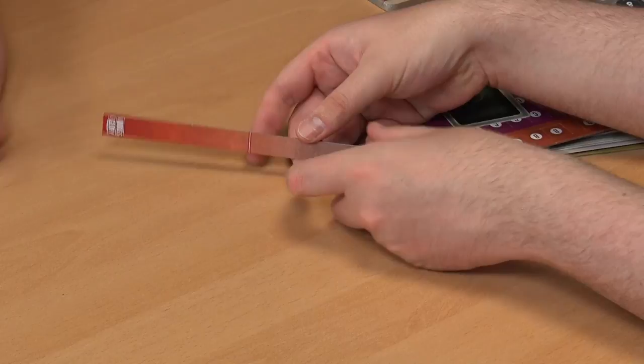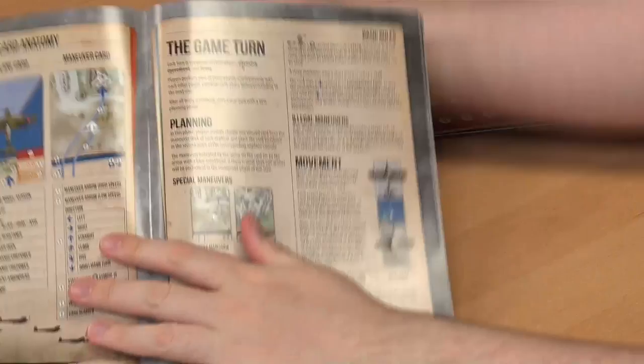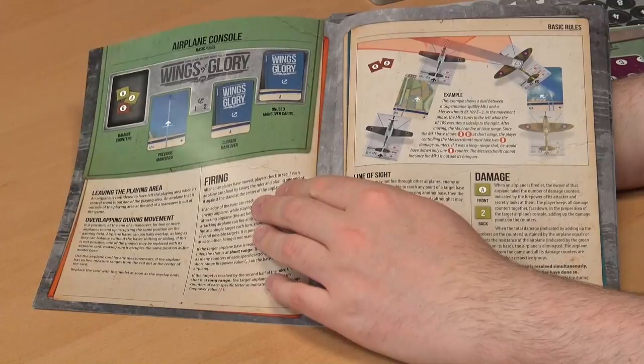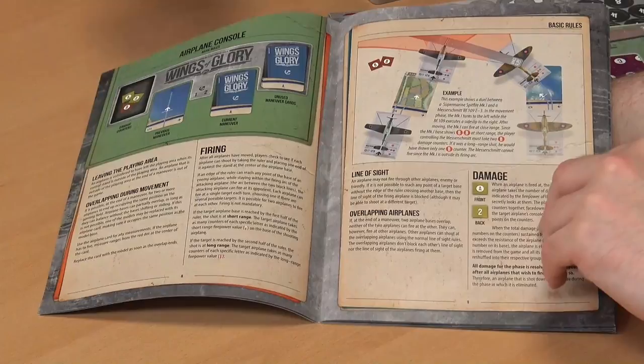Then we have the rule book, which breaks down everything you need to do to get into the game. It's pretty straightforward and very well planned out. It breaks down each card, each base, what everything means. It's organized into different sections from the basic console — as we explained — and then how maneuver and line of sight works. Then you have the standard rules, explaining all your counters, and you've got the advanced console section too.